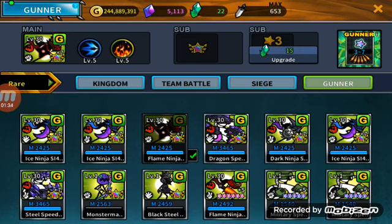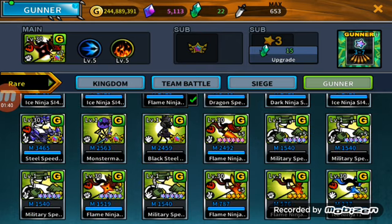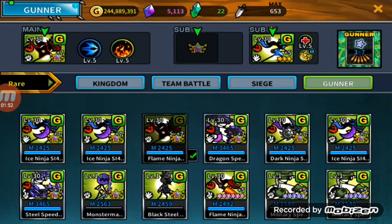As you can see, the one on the left is upgraded and the one on the right is not. All you need to do is equip any 3-star gunner in the 3-star slot, and then equip the unit that you want in the other slot — let's say I want the dark ninja over here.